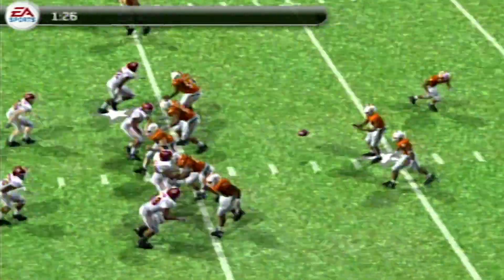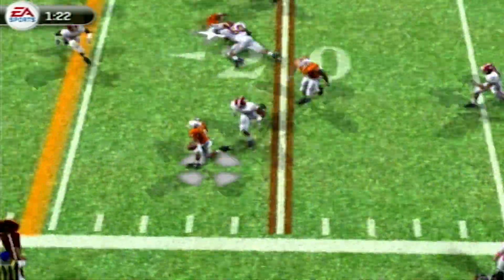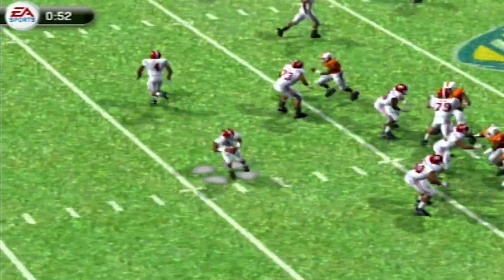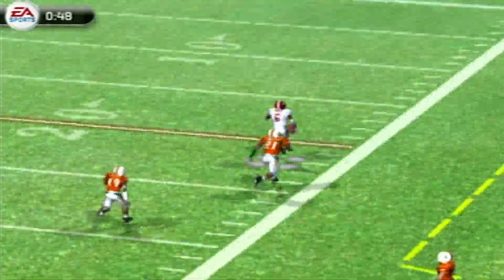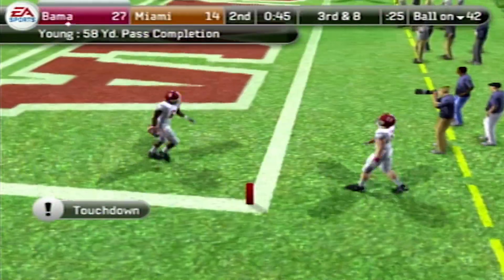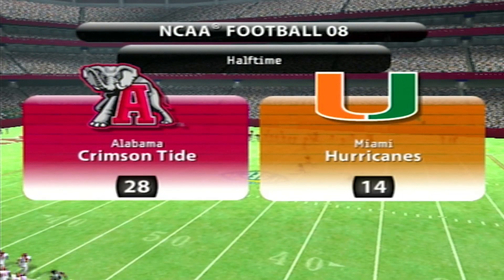Miami keeps on fighting. If you know anything about these simulations, this game loves receivers on option plays, and Mike Harley scores. Just when it looks like Miami's going to get into halftime trailing 21-14, the juice man Jamison Williams strikes in his first game with Alabama for a long 58-yard touchdown. It's 28-14 Alabama at half.